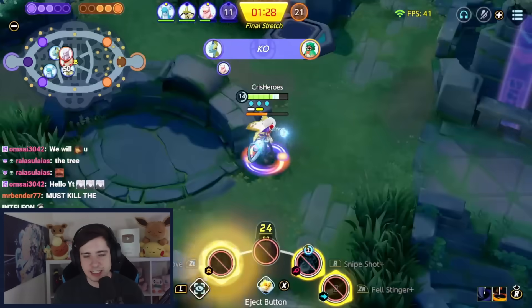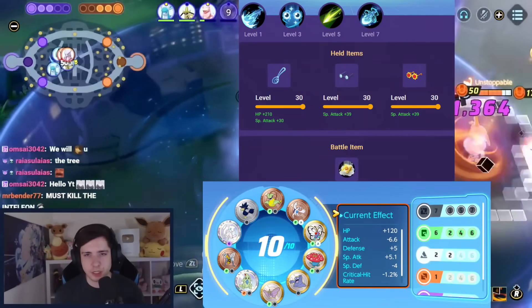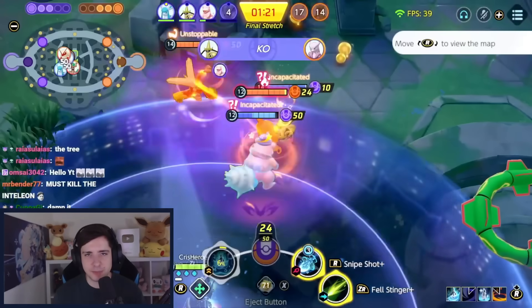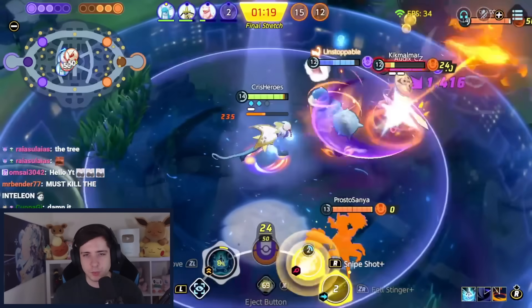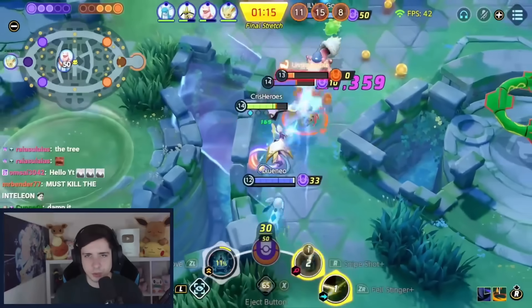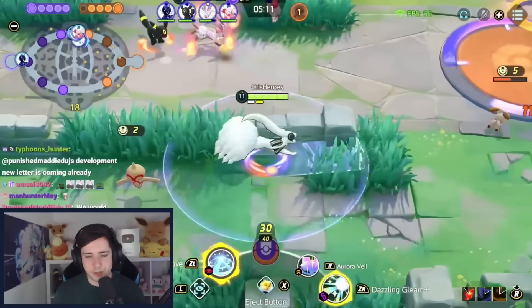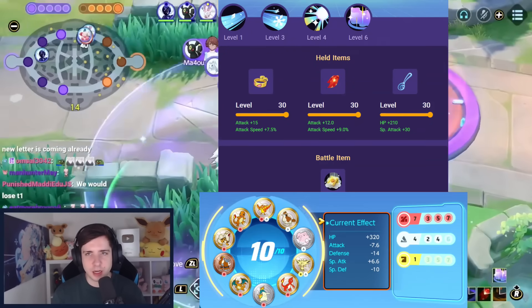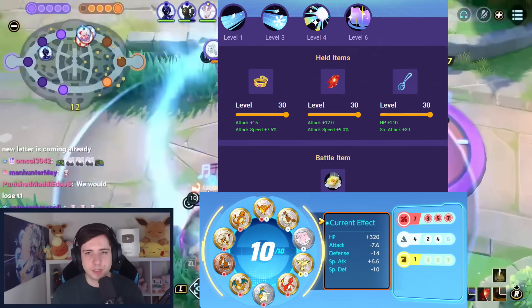Next up we have Inteleon, who will just always be one of the most consistent top or bot path Pokemon due to one of the best last hits in the entire game. Snipe shot and icing is by far the best build if you want to win games, with double choice specs and of course a spoon. Next up is quite an underrated build: veil and gleam Ninetales also got a buff this patch because rapid fire scarf now activates on multiple targets at the same time, so sometimes you can activate it even faster.